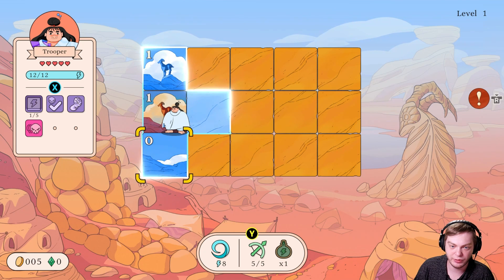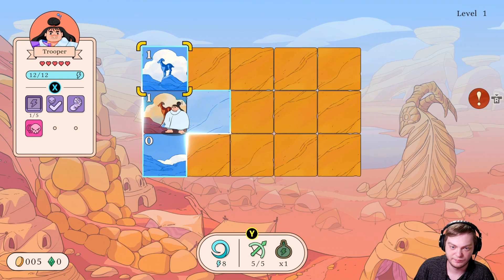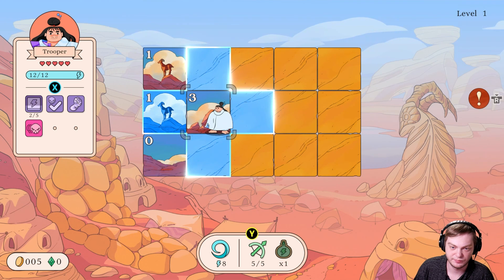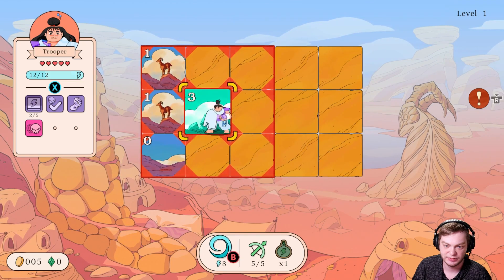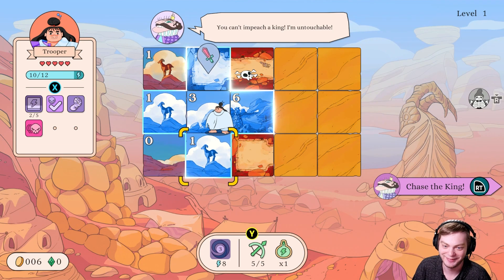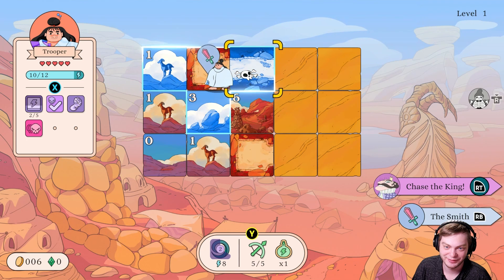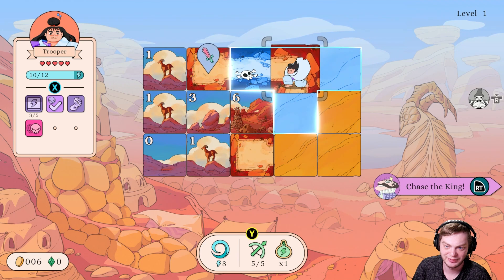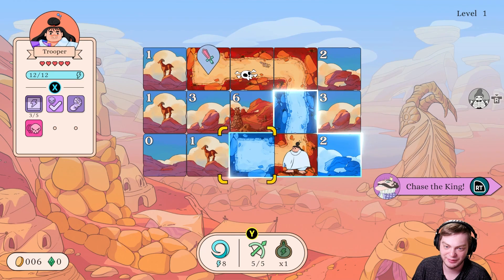All right, so there's one road tile here, three road tiles around here. I'm going to do this — all cleared! Nice. What is this? Why can't I pick it up? That was pretty good.